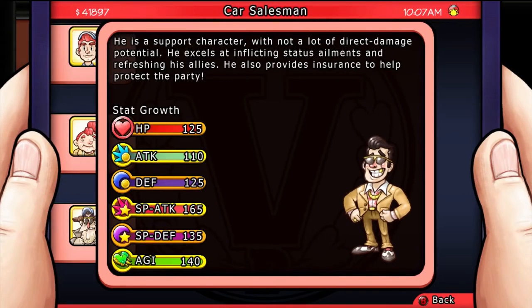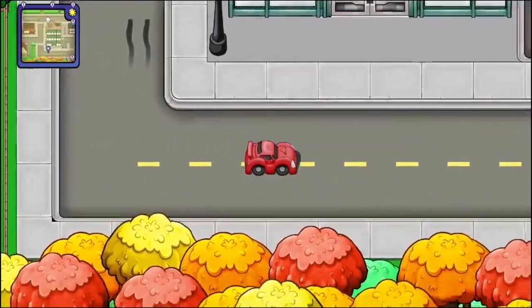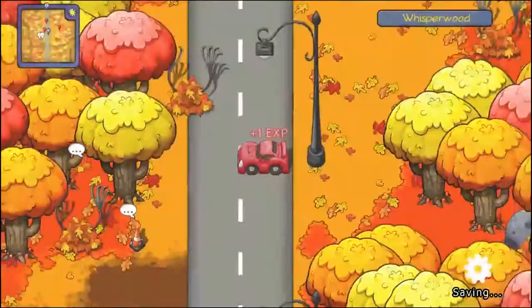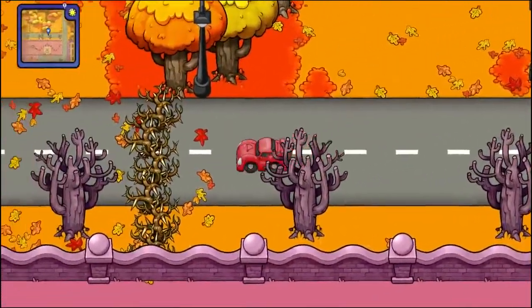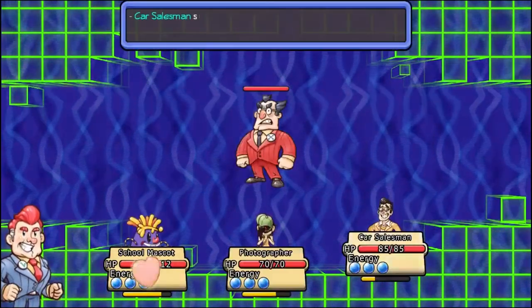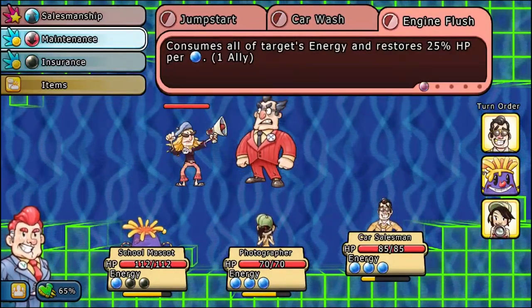This citizen is the Car Salesman. He's a support character without a lot of direct damage, but he excels in inflicting status ailments and refreshing his allies. He also provides insurance to protect the party. His talent is that when you're on the road, you can use it to get into a car and drive faster than walking. Also, if you run into an enemy while in the car, it'll kill them in one shot, though you only get about 1 XP each time. In combat, he has the insurance ability which allows you to give a person energy if they get hit. His engine flush ability is extremely useful for people that aren't planning on using energy.